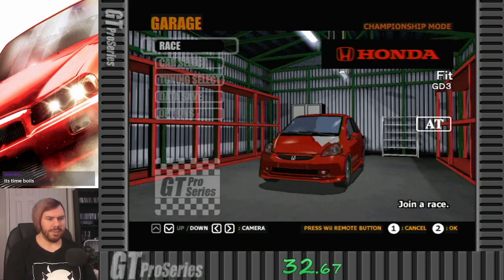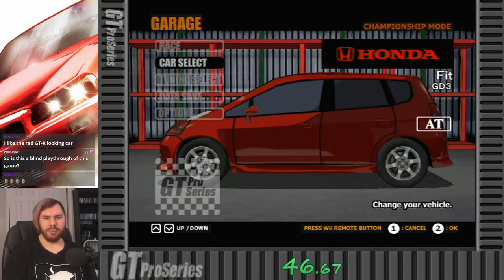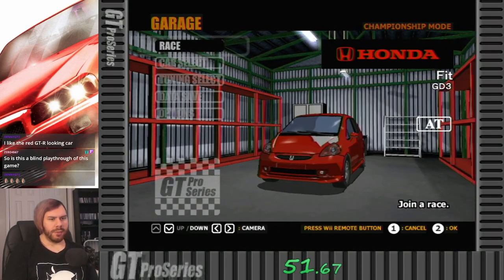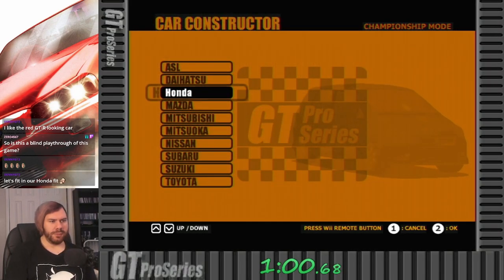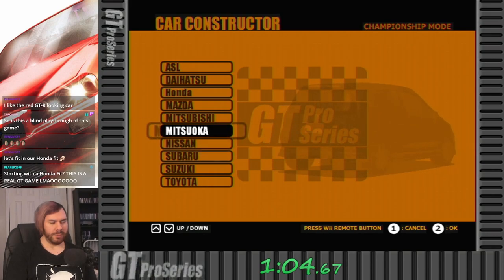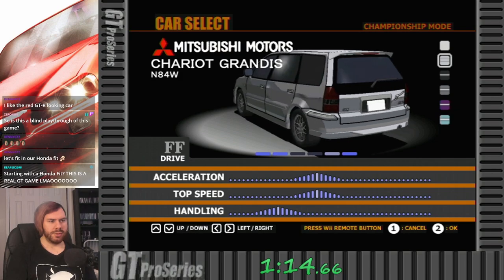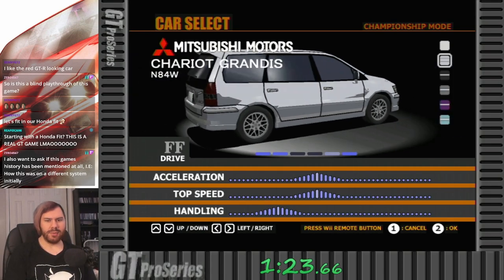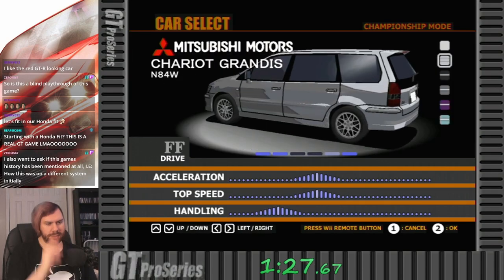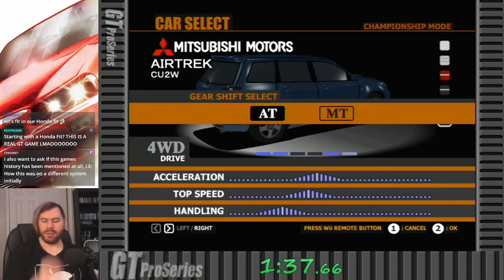Here is the championship mode in GT Pro Series. Here's our garage — my new garage with my Honda Fit. Blind playthrough, though I've actually played through most of this before, just not the entire game. This game works very similarly to the GT Advance games in that we have a garage of cars that are unlocked — some are unlocked, some are not. For instance, under Mitsubishi we have four cars already unlocked, including the Colt, Evo 7, the Chariot Grandis, and an Airtrek. Each car has stats: acceleration, top speed, and handling. The more to the right, the better. We have six different base colors. I'm just going to drive the Airtrek.